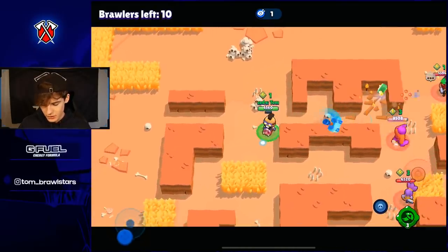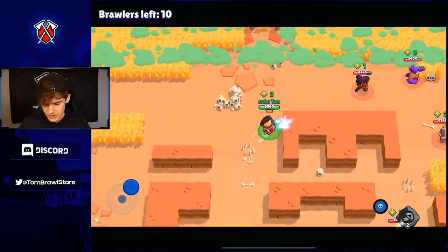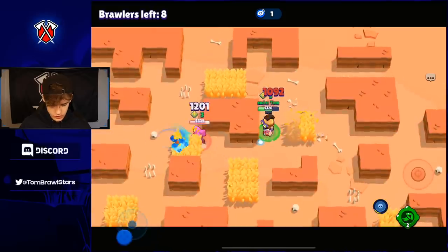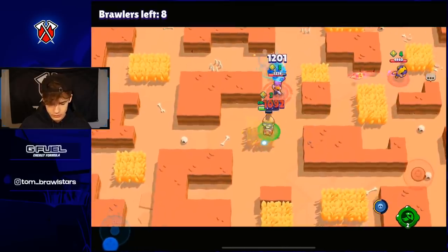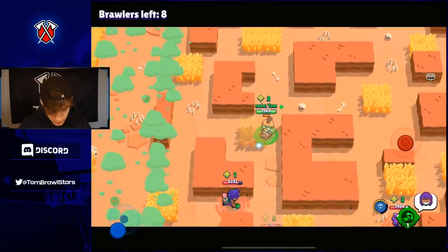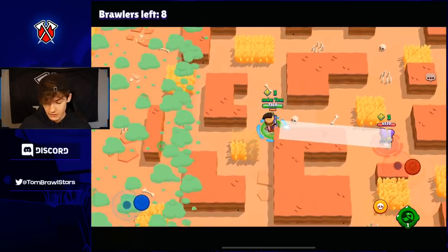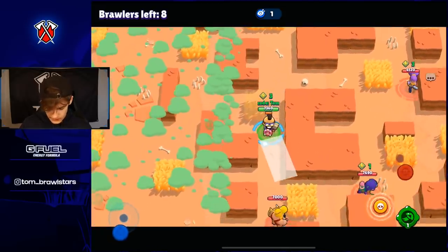It allows you to get close to people and if you use it at the right time you can just wreck pretty much every single Brawler in the game. I used it a lot in the World Finals because it's just such a good gadget. You can use it to get away, get better positioning — you can actually pinch these two tanks with it. This gadget is just so good whether it's getting close to people, getting away, saving gems, or making flashy plays. It's such a good gadget — very very good for moving around. There's so many uses for it in different modes.